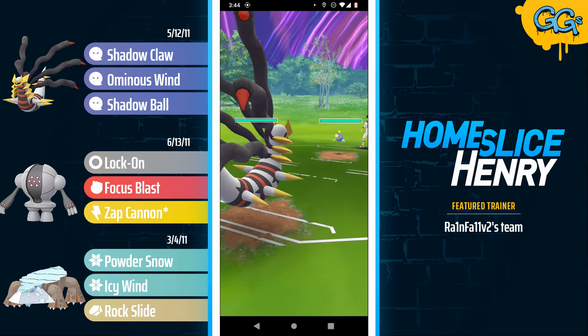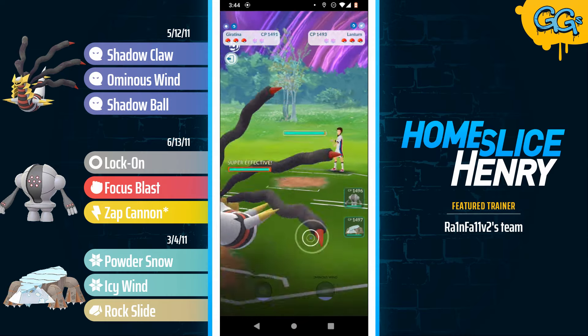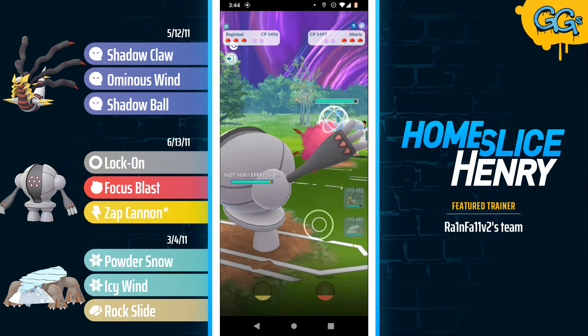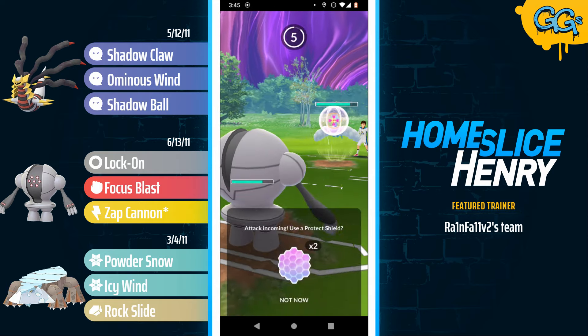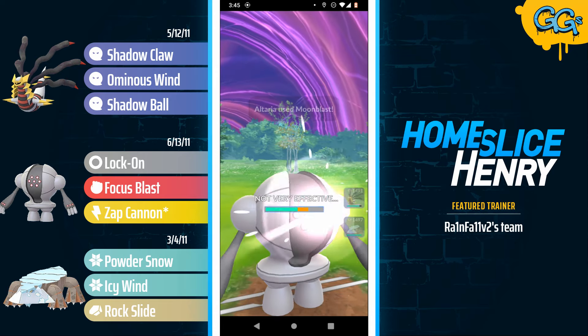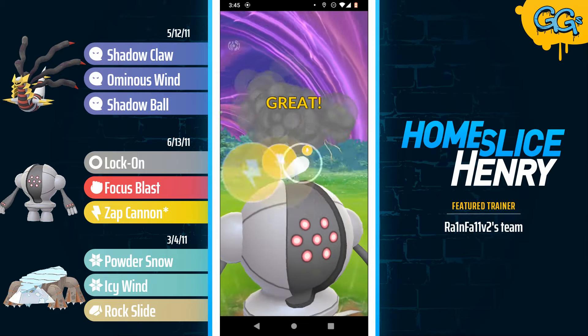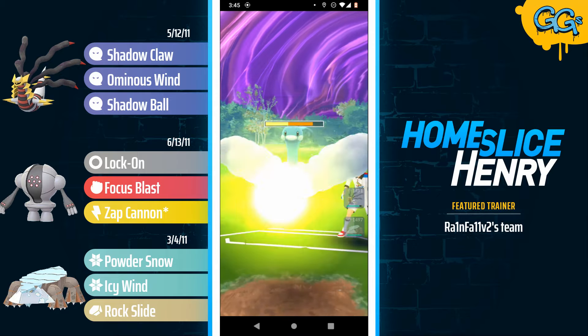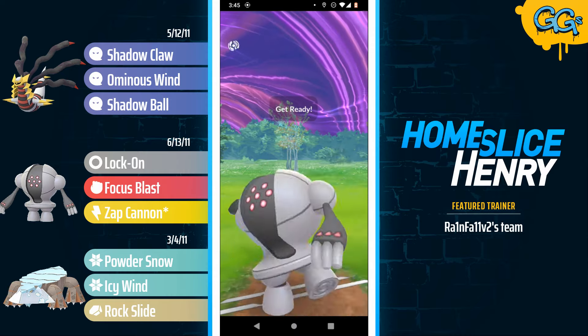Hopping into the next match, and what an unbelievable lead — Giratina Origin into Lantern. Opponent safe switches into Altaria. Both of the back Pokemon absolutely destroy Altaria, choosing to send in the Registeel instead. Registeel going for the Zap Cannon but losing Charge Attack priority as Altaria fires off the Moonblast. This Zap Cannon will hit for some heavy neutral damage, and the opponent is going to let that through — we do see that 66% chance attack drop.